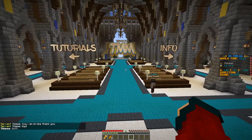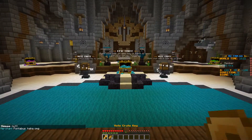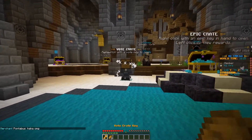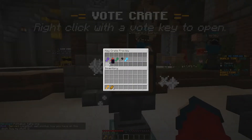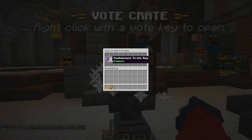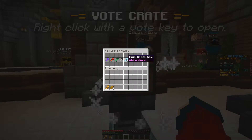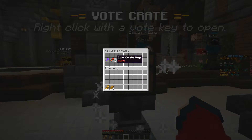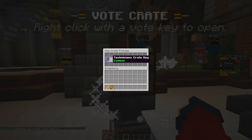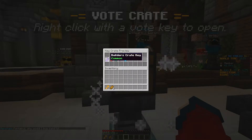As soon as you get in, I recommend you turn around because here we have some loot crates. You start with a vote crate key and some bread. If I left click this crate, we'll see that using the key on this crate we could get keys for other crates — anything from vehicles like helicopters, an epic crate key with great tools and diamonds, a coin crate which gives currency, a technician's crate for redstone stuff, or a builder's crate key which is the most common one.